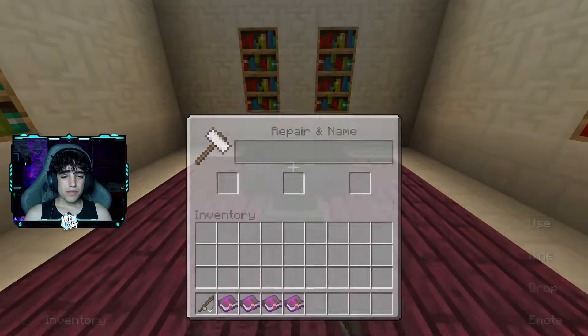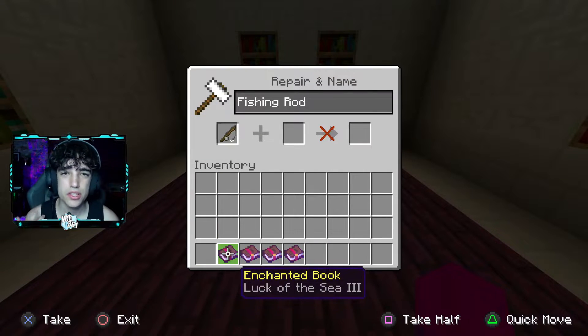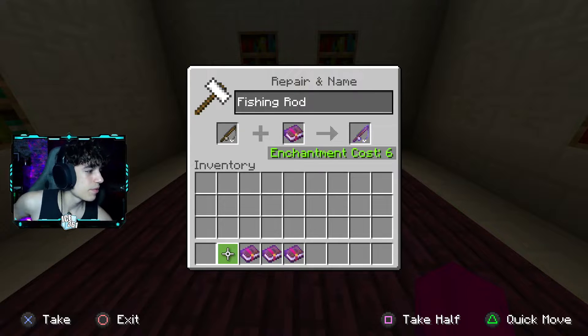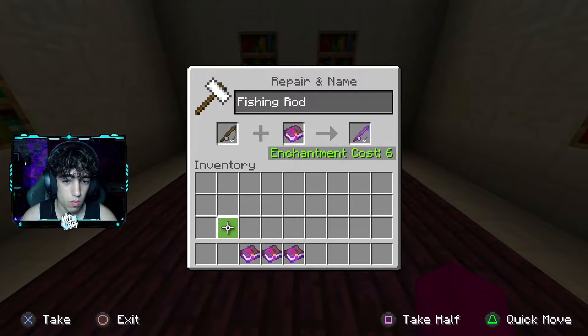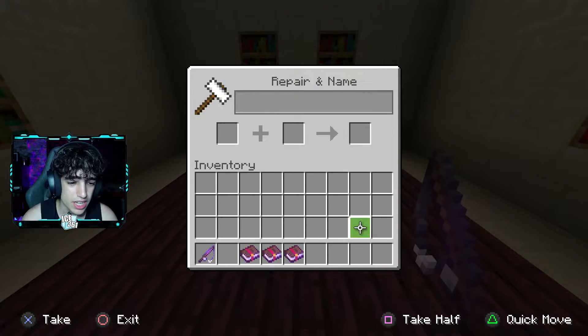There are four enchantments that you can put on a fishing rod. The first enchantment is going to be Luck of the Sea 3. This enchantment will make it so you will get better items when you are fishing — you can get enchanted bows and enchanted armor from the sea if you have this enchantment on when you are fishing.